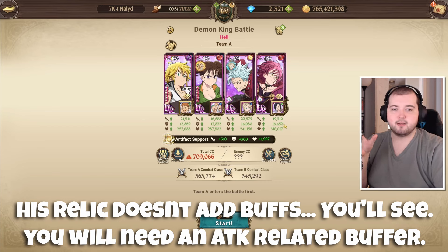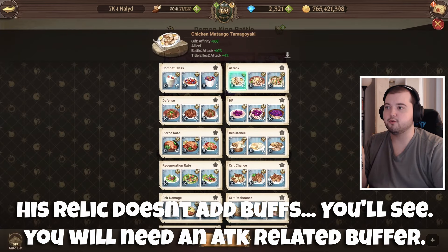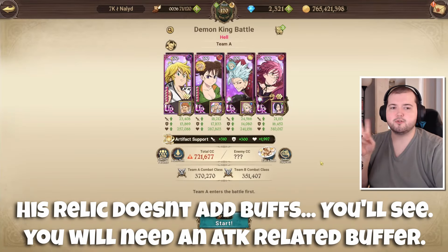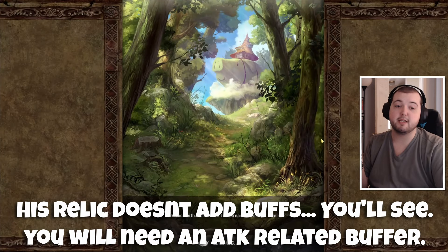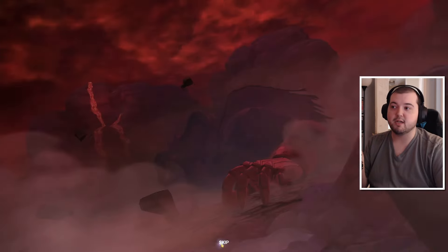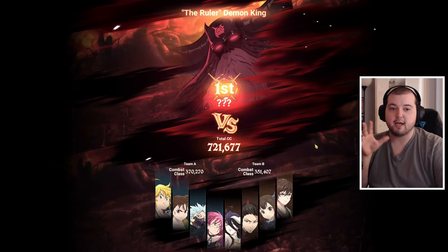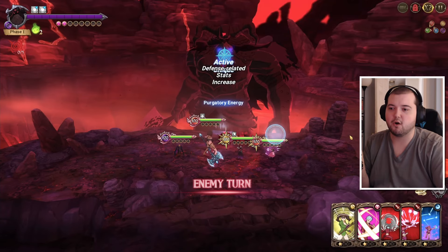I know in the last team I did where I used Escanor, people were asking like, can I change out Gother, can I change out Deanne? Unfortunately with Escanor you don't have a really good way of getting attack-related stats. You need an attack-related stat buff if you want to dodge the AoE card he uses — I think it's on turn 2, the last card he's guaranteed to use. But because Meliodas now puts attack-related stat buffs on himself with single targets, we should have that covered.